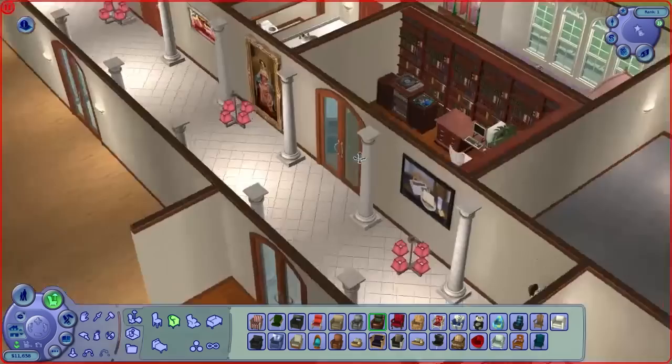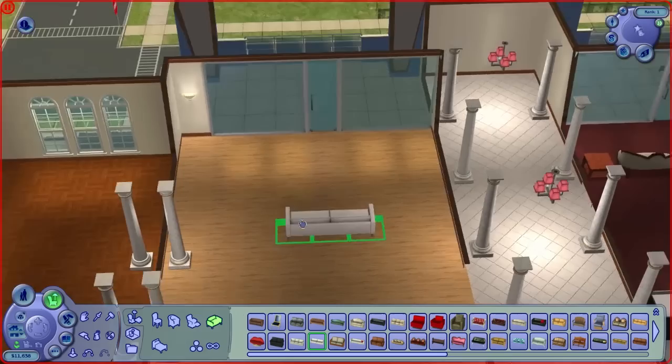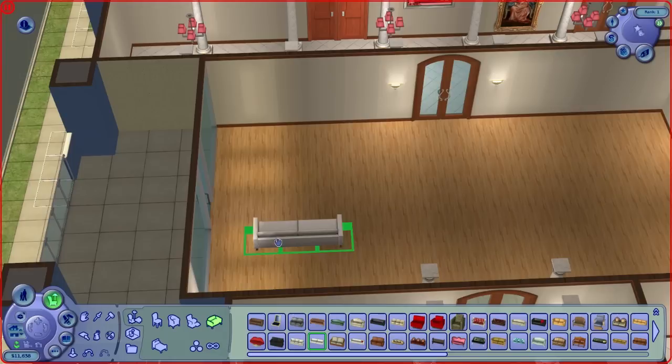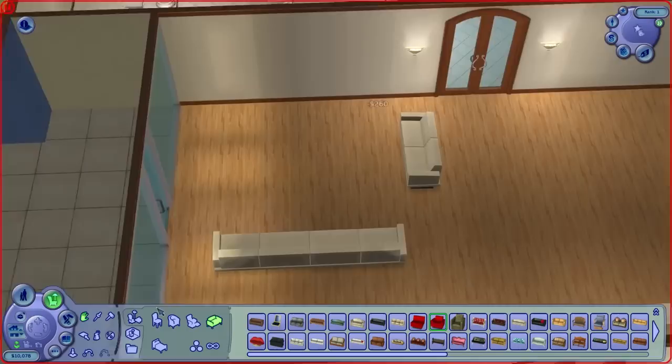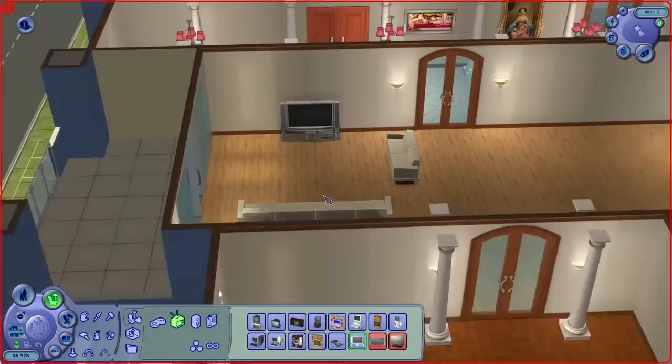Let's go into the living area because we have nothing in it right now. Let's get some nice modern sofas because they look good. Let's turn off quarter tile placement because that's kind of annoying. The problem with three white sofas is that you can't center a TV on them. Maybe we'll do a sectional sofa actually — that might be a better idea. Let's go white sectional — one, two, three, four — and then we can center the TV in between both of them. God damn, we've been building in this house.